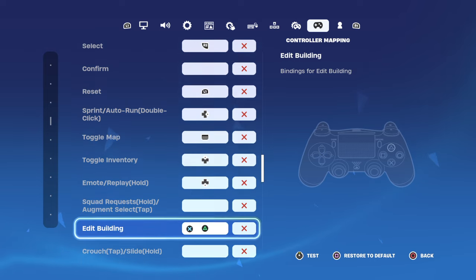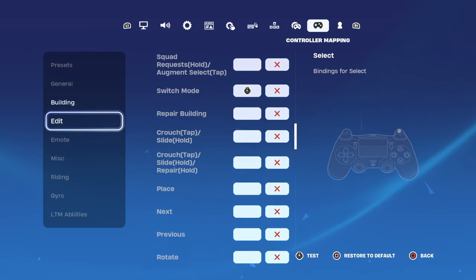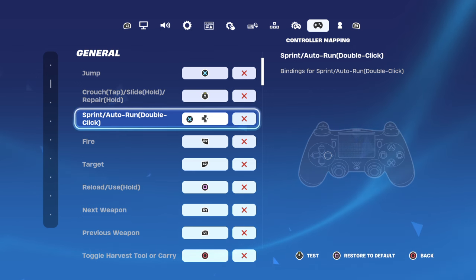That's what I edit with — everything stays the same after that. Then you go to general, scroll to sprint. I sprint with the d-pad, and I use my left index finger to press that.